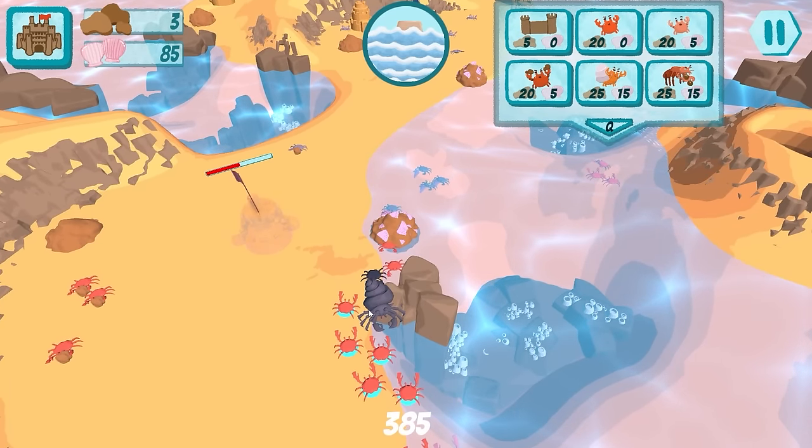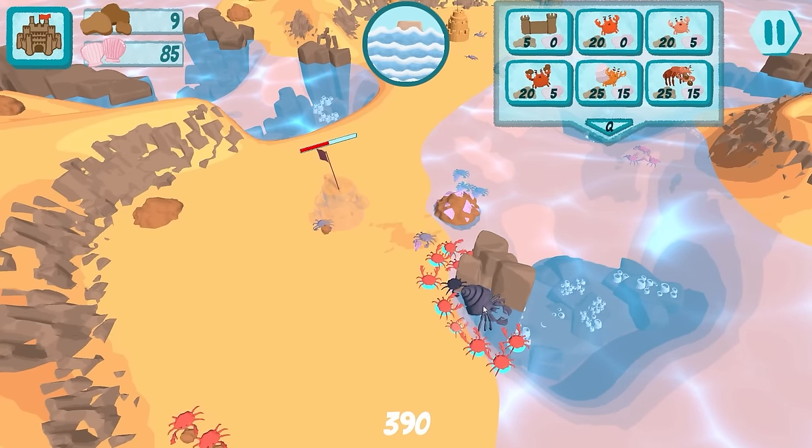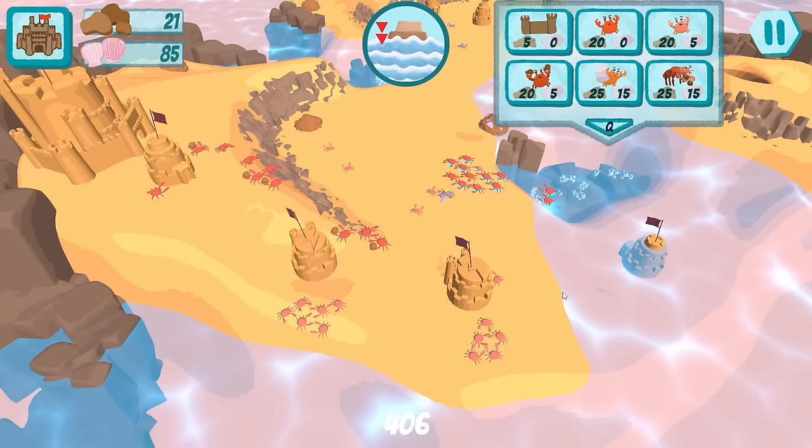We're going to send some of our smaller crabs in to take out the annoying crabs that destroyed my big important crab. That one's not really fighting back as far as I can tell, so hopefully we'll just destroy him. Yeah, we just destroyed one of the big ones here. We're going to destroy these ones and then maybe get back to our sacrificing ways.